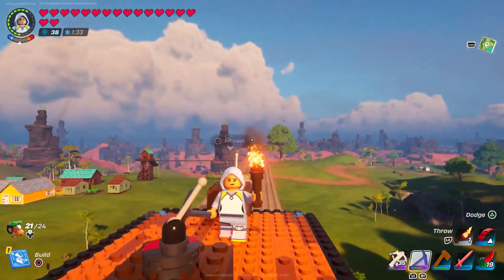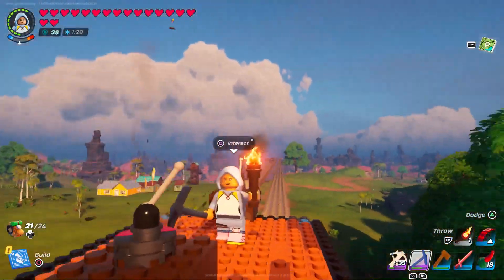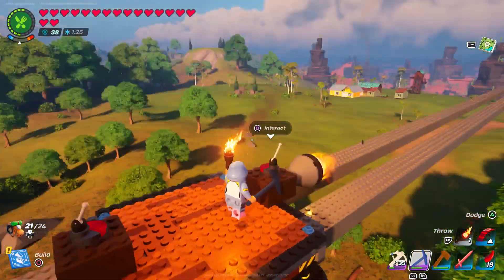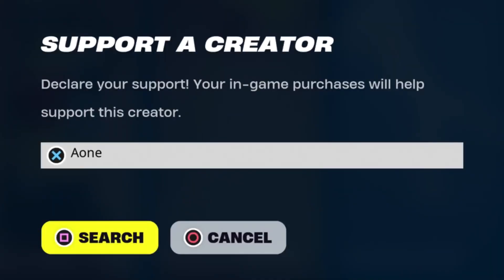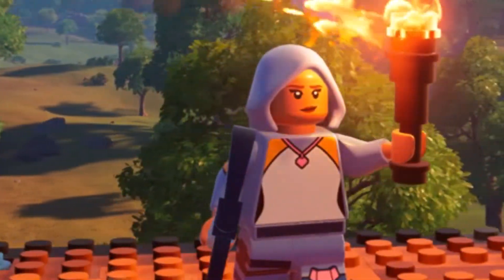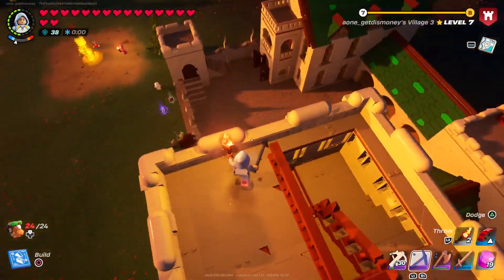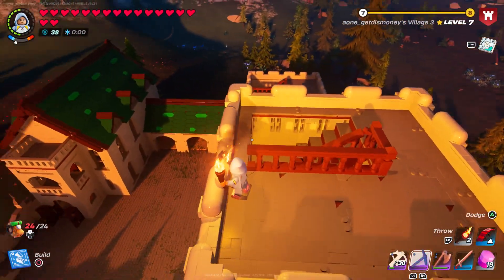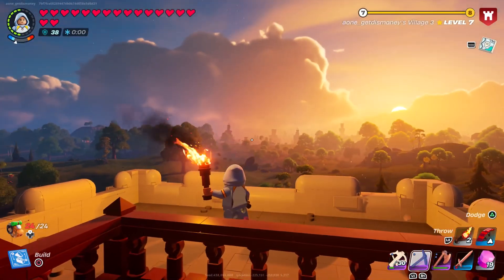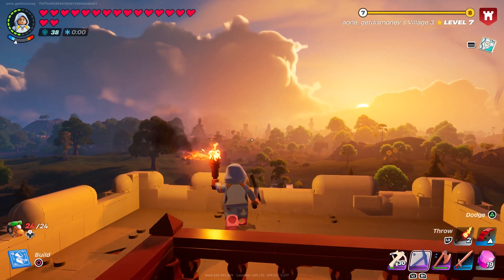For today's video I'm going to explain how to build the monorail in LEGO Fortnite. In order to make the monorail, the first thing you'll have to do is use code A1 — that's a very important step in the monorail making process. We're going to be using two villages I made as examples. Right now we're in the village located in the Frostlands and we're going to try to make a monorail connecting this village to the village we have in the grasslands.